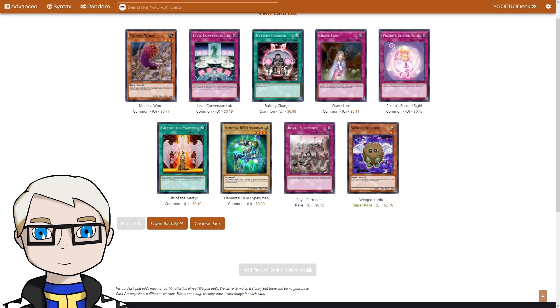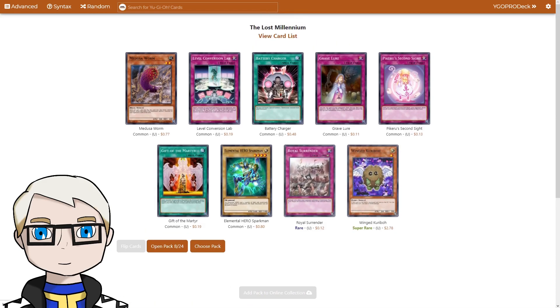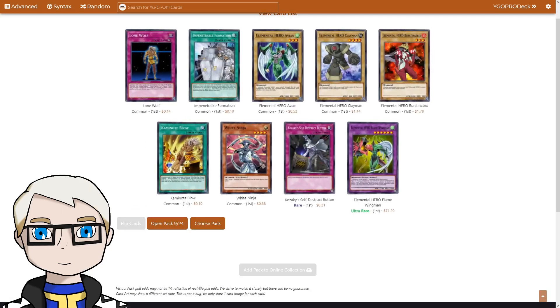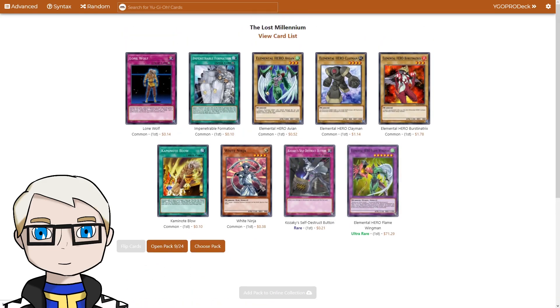A Super Rare Wing Karibo — that's interesting, it's kind of cute. It's a very iconic anime card, but I don't think he will see much play. Elemental Hero Flame Wingman! If Jayden sees this, she's gonna have a good time — especially with Avian, Clayman, and Burstinatrix in the same pack. That's a cool pull, but I don't see myself playing Heroes anytime soon.